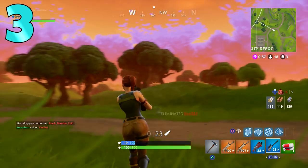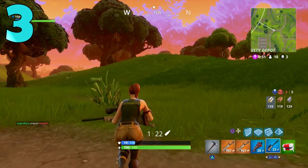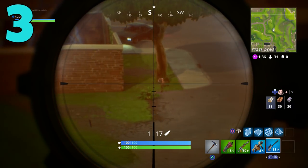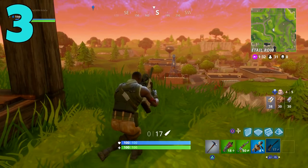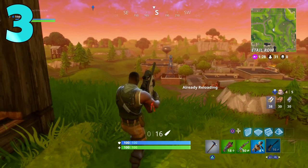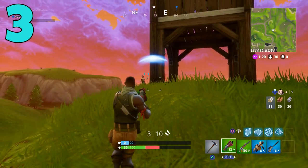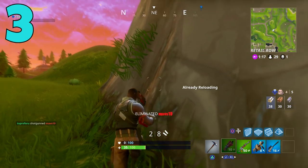If you love sniping, definitely stick to the bolt action sniper rifle — the semi-auto just isn't that good. There's a huge drop-off in damage: the legendary bolt action does 116 damage, while the legendary semi-auto drops down to 66. Yes, it's semi-auto with higher DPS, but it really isn't all that good. The bolt action is much better, and once you understand the weapon even a little, you can be highly effective with it.